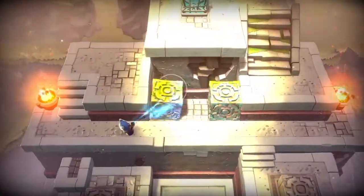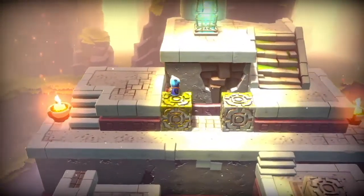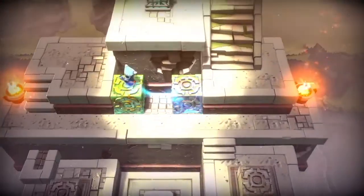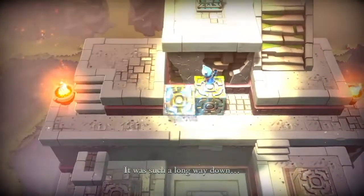There's only two blocks but three spaces. You will put yourself in one of the spaces and maneuver the blocks around yourself so that you can get across.